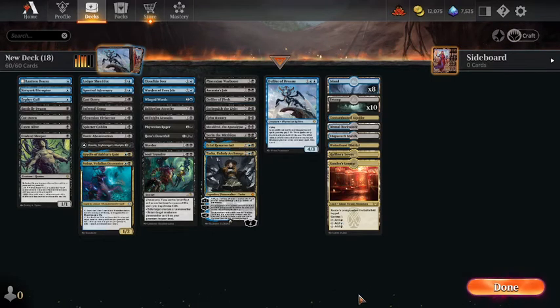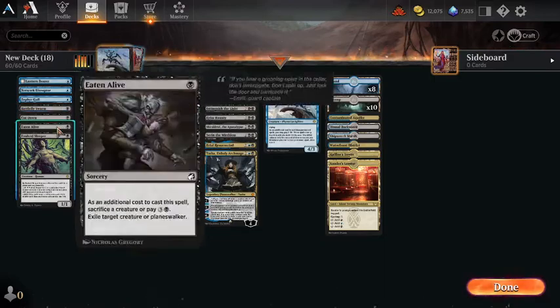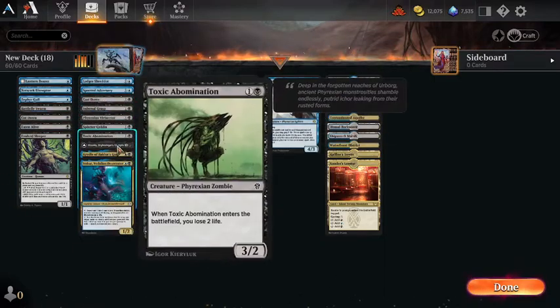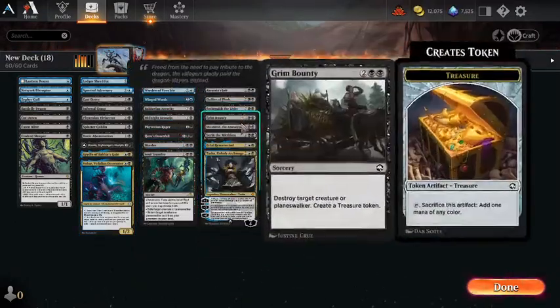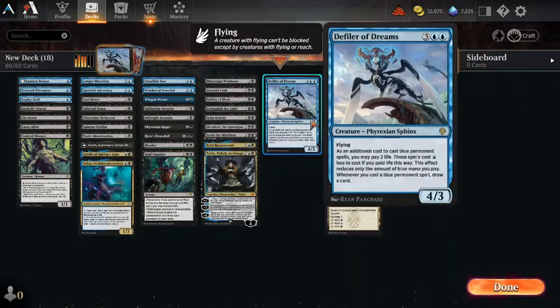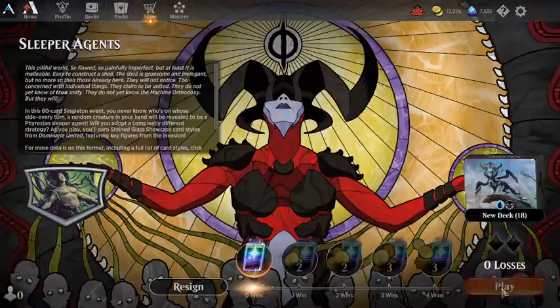Alright, this is MTG Buddha. We're going to do the Phyrexian event they've got running. We built a blue-black flying deck — basically all the creatures have flying or some type of evasion — with a bunch of kill spells in the deck as well. We'll basically just put kill spells and flying in the deck and try to go over the top of our opponents with poison counters.